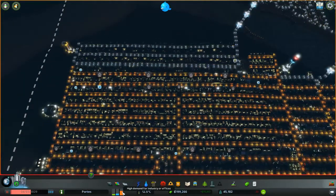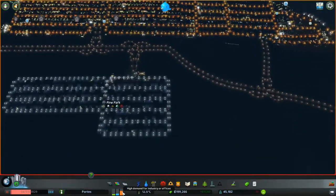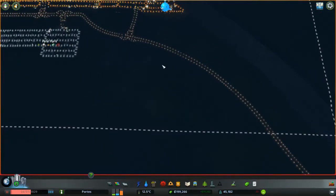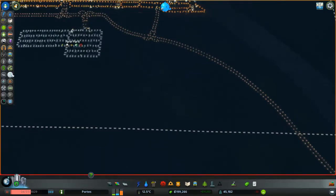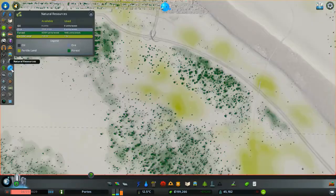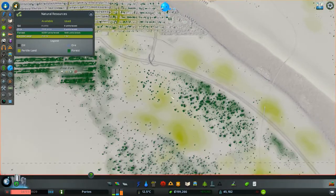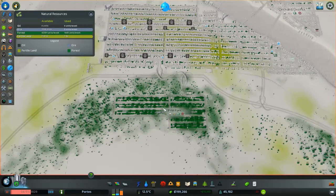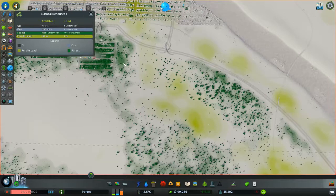According to this we need more industrial. So I'm thinking a new industrial zone around here. And if we take a look at our natural resources we've got quite a bit of fertile land just here. So I'm thinking we turn some of this into a proper farm area, so that we don't upset Pine Park by putting loads of pollution into the air, and we also create some more jobs.